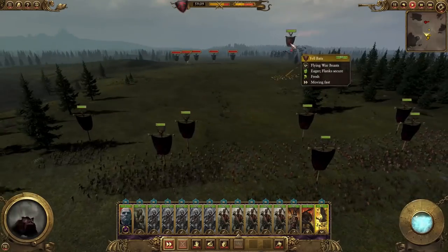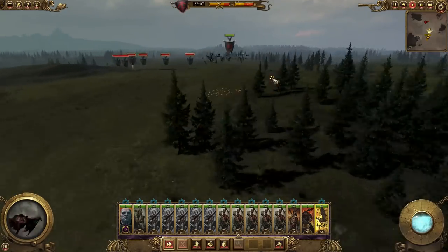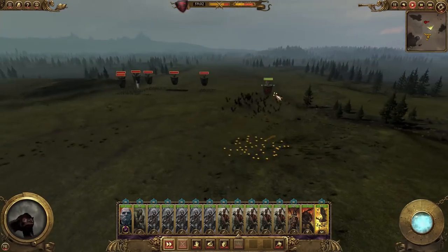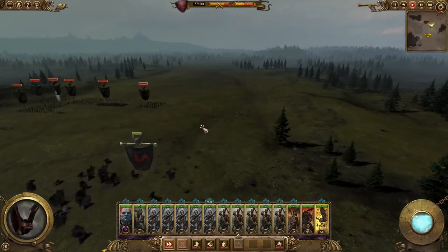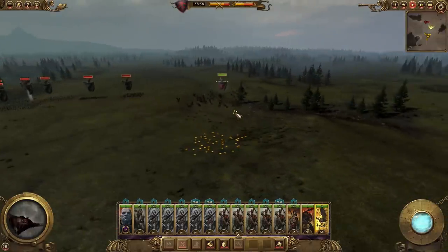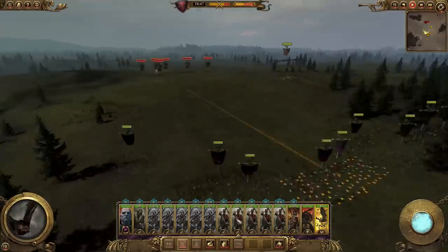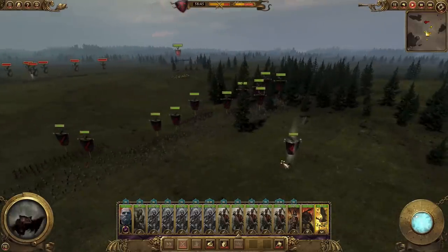We've got some Fell Bats here - fast moving, not very hard-hitting, but very handy if you're up against an Empire or Dwarf army that's got missile units. Vamps don't have any missile units at all - they just get into melee combat. So you can use these Fell Bats to tie down enemy missile and artillery units and stop them from firing. All the unit mixes have different strengths and weaknesses.